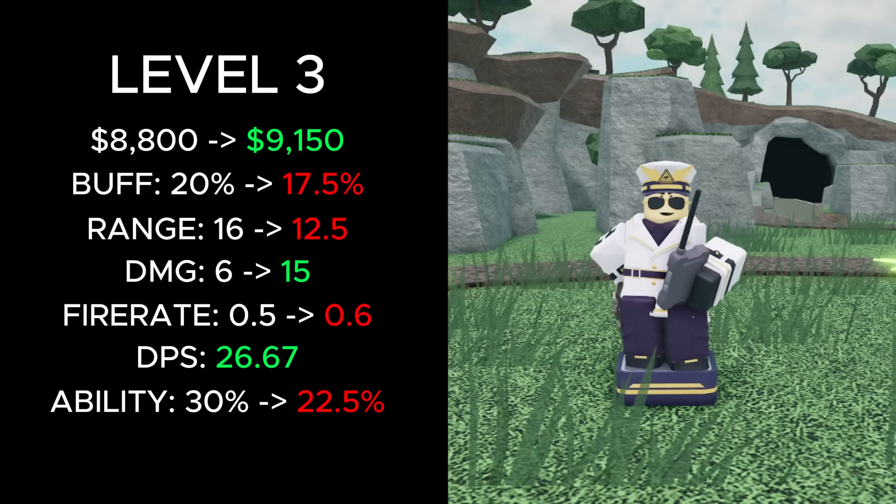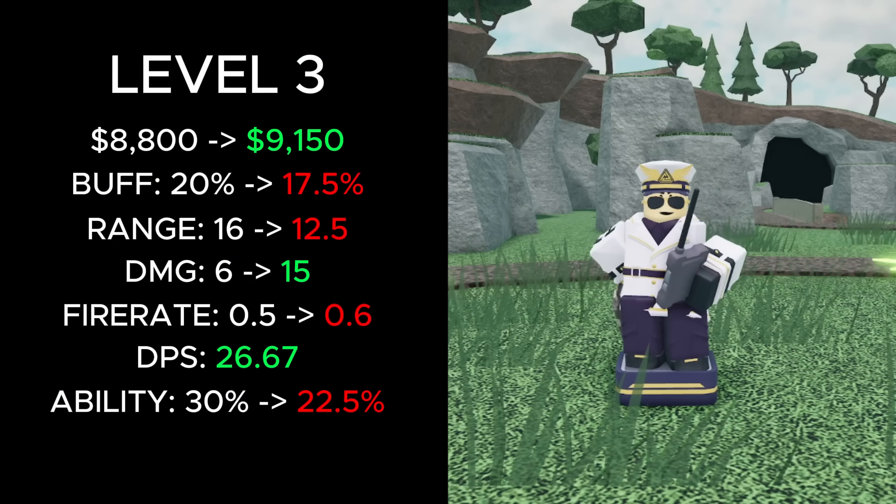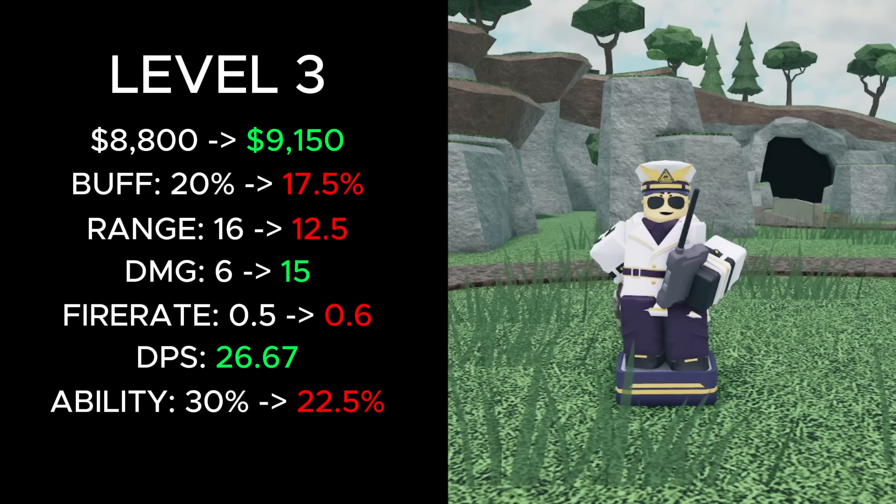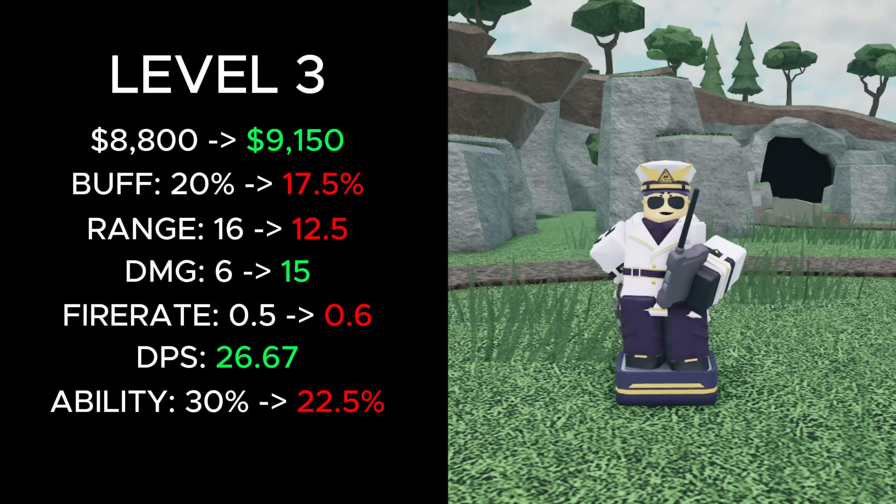At level 3, its total cost increased from 8800 to 9150 cash, its fire rate buff decreased from 20% to 17.5%, and its range decreased from 16 to 12.5. Its damage increased from 6 to 15, and its call to arms buff was reduced from 30 down to 22.5.